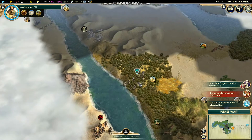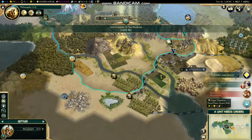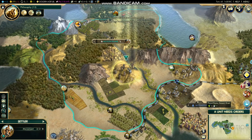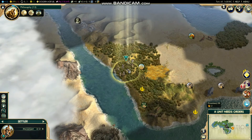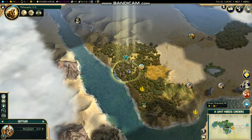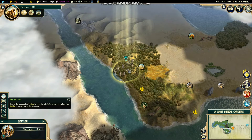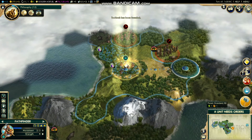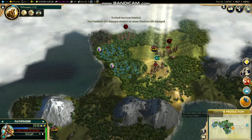Early game, I try to get all four of my cities out pretty fast if I'm doing a Tradition opener. I also try to make sure I get the wonders I want because it can matter — I want the Hanging Gardens, I want the Oracle, things along those lines.